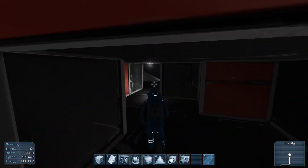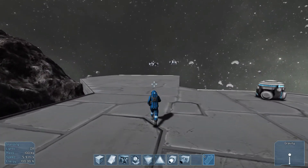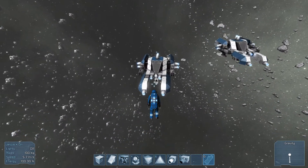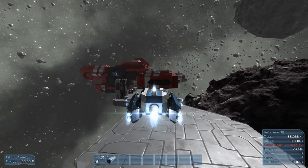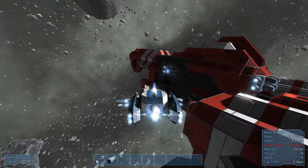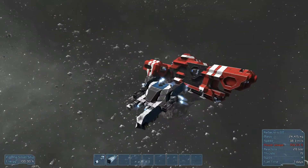I want to show one of the big features of this game, and that's the damage model. I understand why people would build something and then damage it, because they actually did well with this — I actually like the damage model. So I'm just going to fly into this big ship and show you. As you can see, the metal is bent, which is actually kind of nice. You damage both the ship you fly into and your own ship.